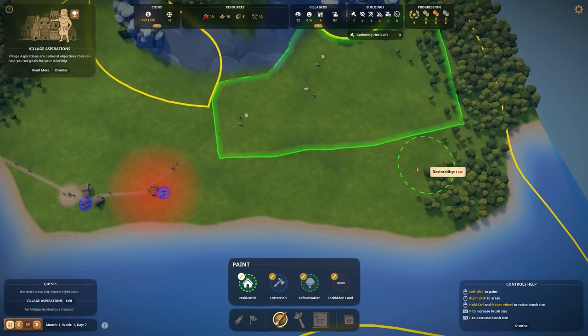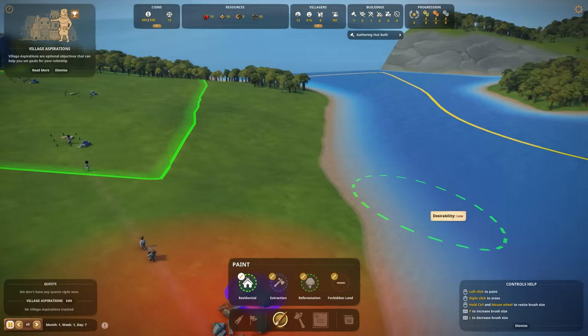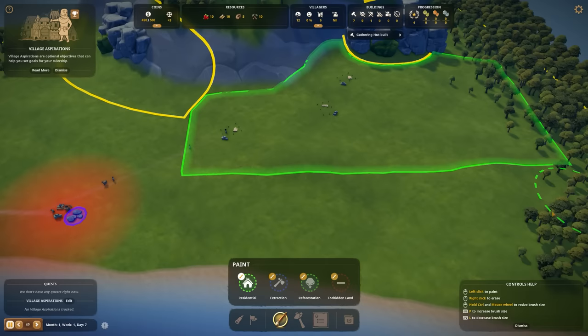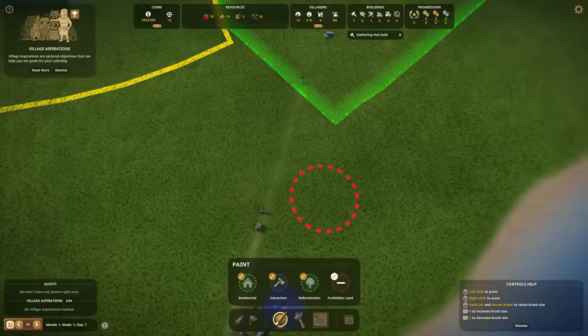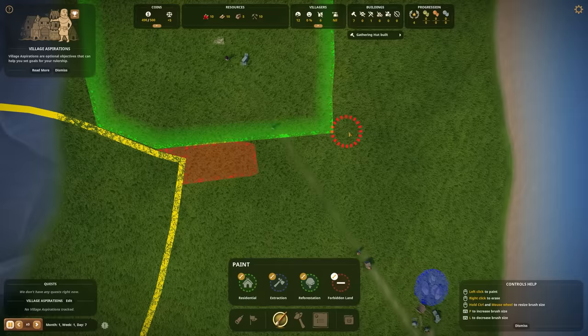I start to doubt myself again because if I would live here, I would love to have my house right next to the water — that would be beautiful, wouldn't it? But they're already building on this side. In order to make sure they're not going to make paths everywhere, we can add some forbidden land right over here. This looks like a nice opening — that should not be a problem. I'm going to make this a little bit smaller, just to make sure this is an area where they will not be walking.